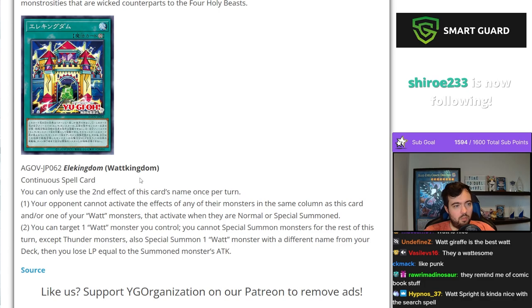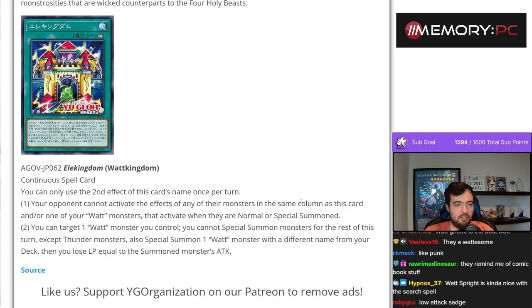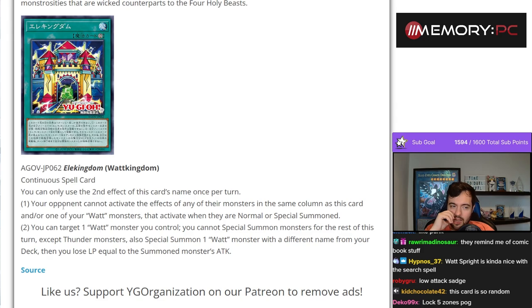Watt Kingdom, continuous spell card. You can only use the second effect once per turn. Your opponent cannot activate the effects of any of their monsters in the same column as this card, and/or one of your Watt monsters that activates when they are normal or special summoned. You can target one Watt monster you control — you cannot special summon for the rest of this turn except Thunder — and special summon a Watt with a different name from your deck, then you lose life points equal to the summoned monster's attack. That's a pretty good card because it disables your opponent's stuff and it summons a Watt from your deck.